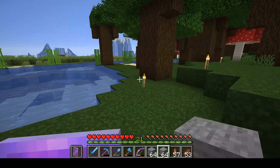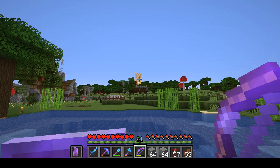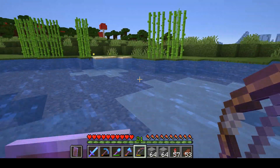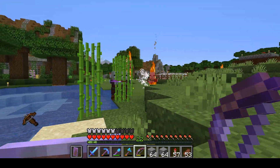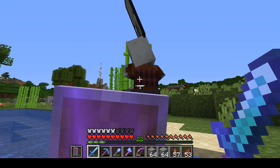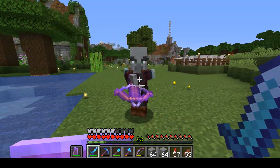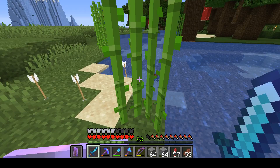Oh my. That is the largest pillager patrol I've ever seen. Ever. Holy cow. Let's see if we can't take some of these guys out from a distance. Wow, that's amazing. I usually see like three or four of them, not like eight — or however many that was. There he is. It's funny, when they hit you your shield stops blocking? Is that normal for shield use? Whew, wow, that was amazing. I have never seen a patrol that big.